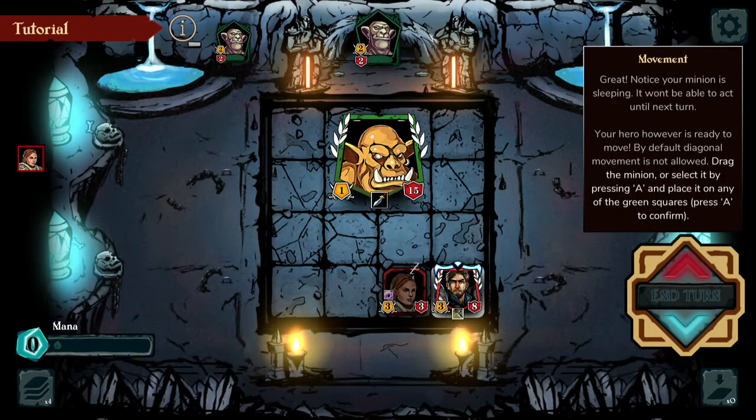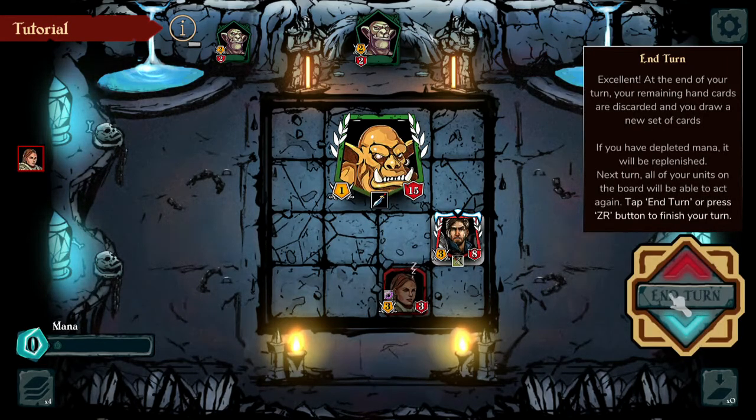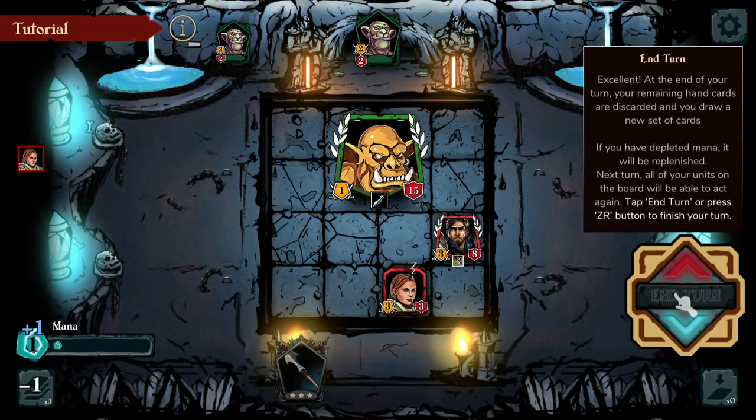Your main character card is always on the field. You have the option to move ahead for your move, but if you're not basically near an enemy to attack, you can't pretty much do anything, so you go ahead and end your turn. As you can see, the card I just put out has some sleeping Z's over it — it means you can't really do any actions with it upon placing it on the field.